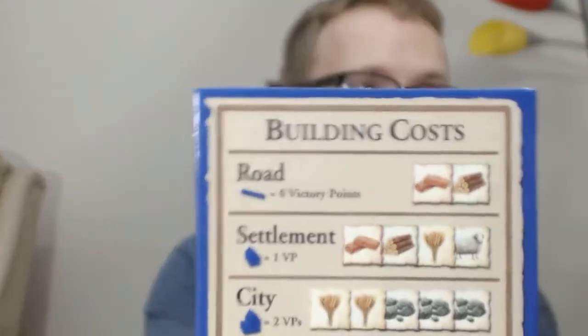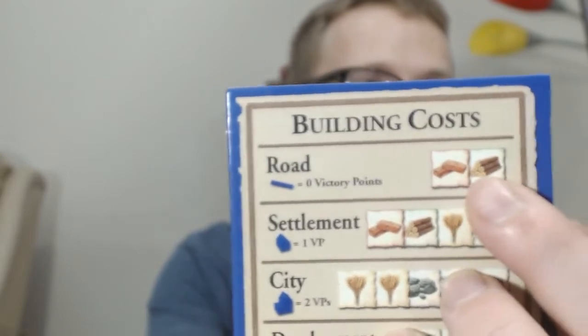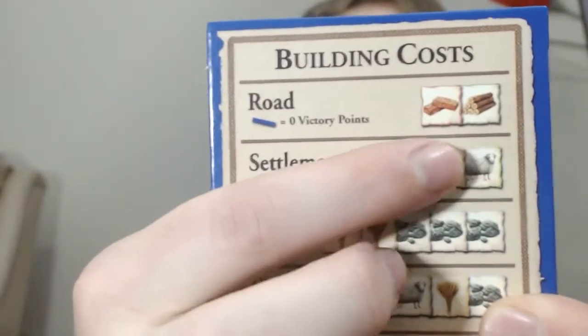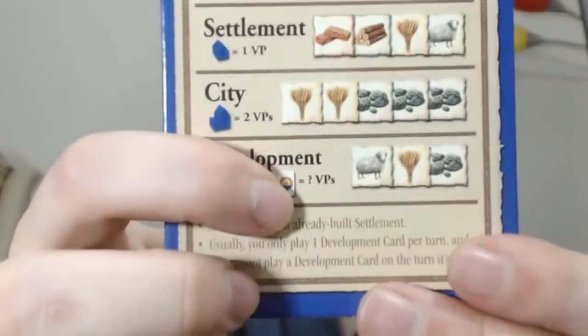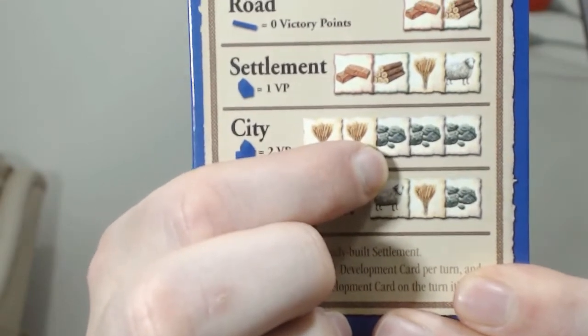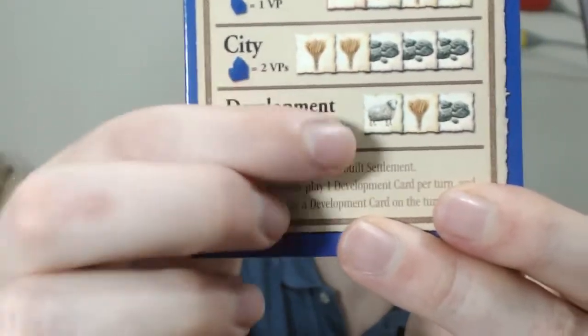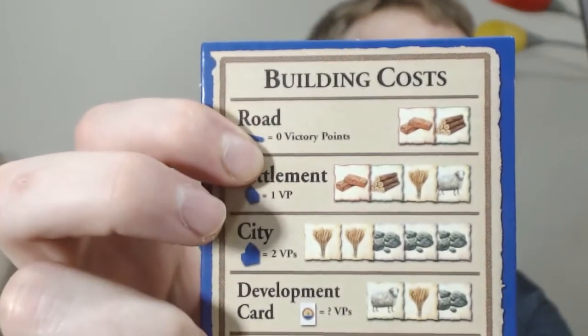Blue is my favorite color, so I'll just show you the blue one. So if you look on here: to build a road you need a wood and a brick. And then for settlements you need a sheep, a wheat, a wood, and a brick. For cities you need three coal and two wheat. And for development cards you need a sheep, a wheat, and a coal. Cities are worth two victory points, settlements are worth one victory point, and roads are worth none. But I'll show you how you get points with those.